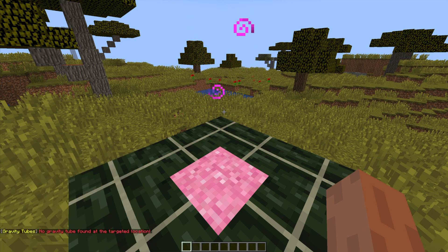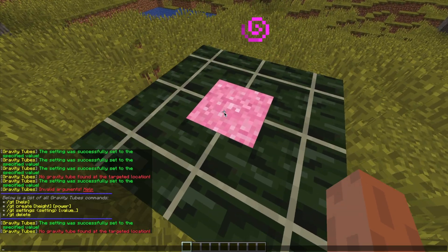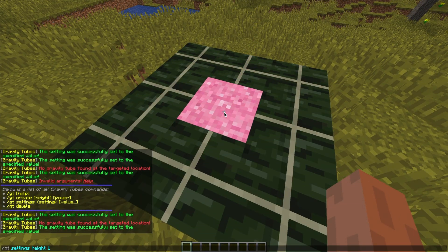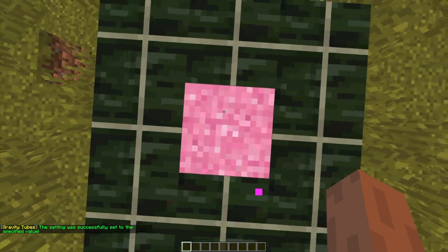Finally, we can change the height. Make sure you are actually looking at the block — put the crosshair in the middle of your screen on the block. So it's only one block high and the particles will fade out after that. Then we can set it back to 10 or 12 and it works perfectly.